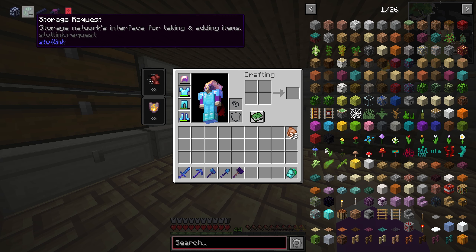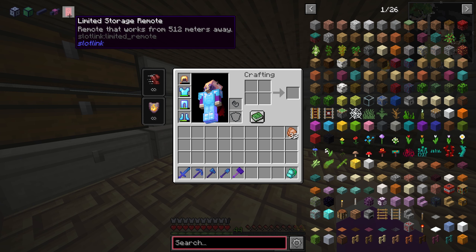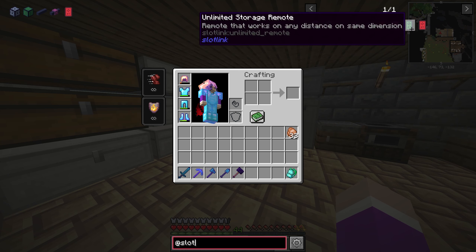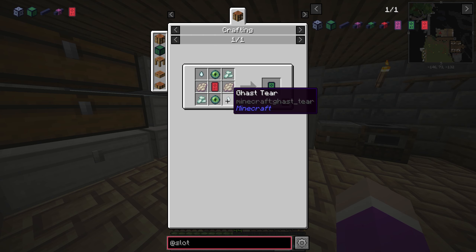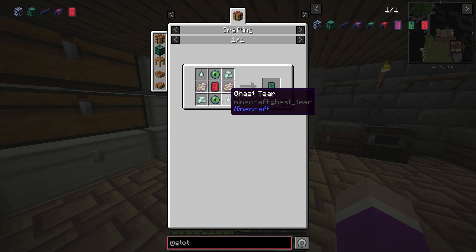Today we need to upgrade our storage and we're going to start making a remote storage system using Slot Link. We need a network master, a storage request, a cable, a link cable, and a remote. That remote would allow us to access our storage from 512 meters away. We can upgrade that remote to an unlimited remote storage so as long as you're on the same dimension you can access it from anywhere. The only thing we're missing is phantom membrane.